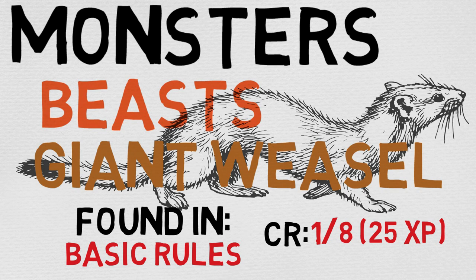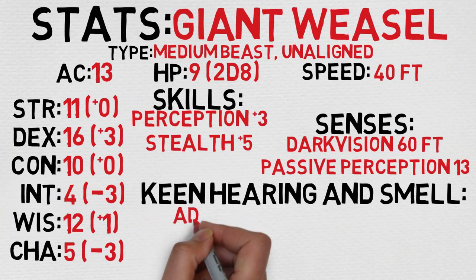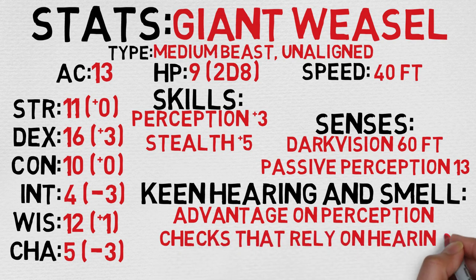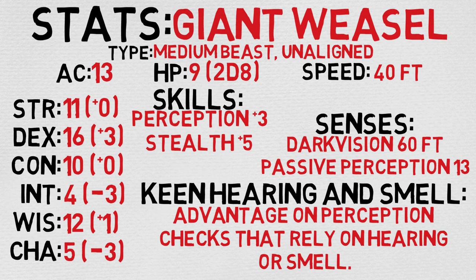Let's take a quick look at their stats. The Giant Weasel is considered to be a medium beast that is unaligned, which means they're actually about the same size as most of you — naturally on more of a horizontal length, but still quite large. They have an AC of 13, 9 hit points calculated by rolling 2d8, and a speed of 40 feet, which is rather nice. They can serve well as mounts for small creatures like a halfling, for example.